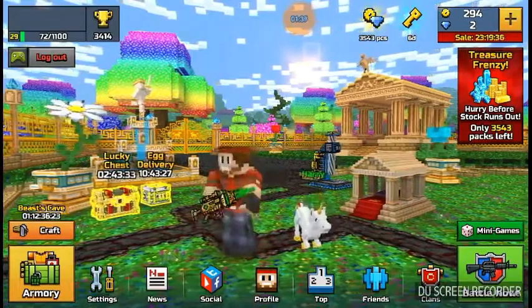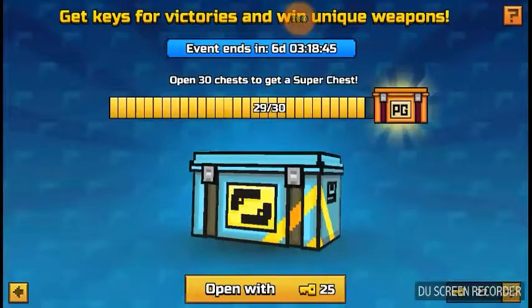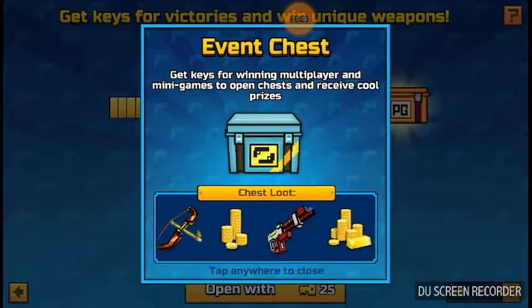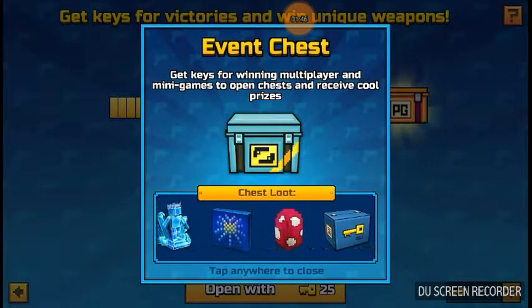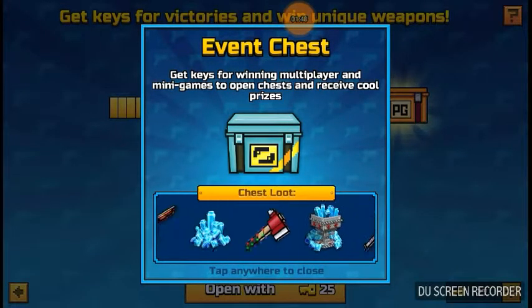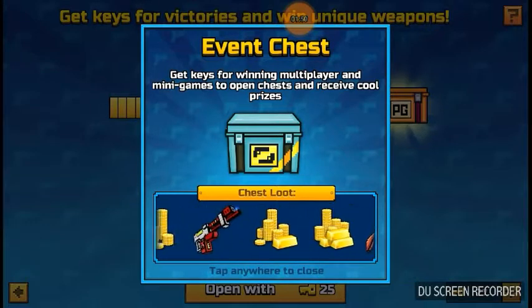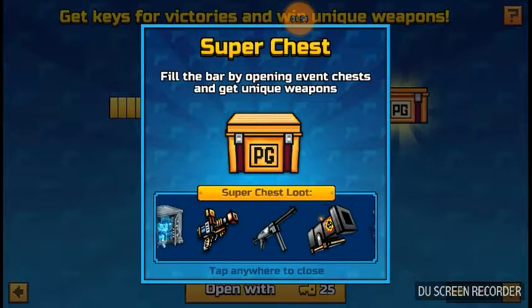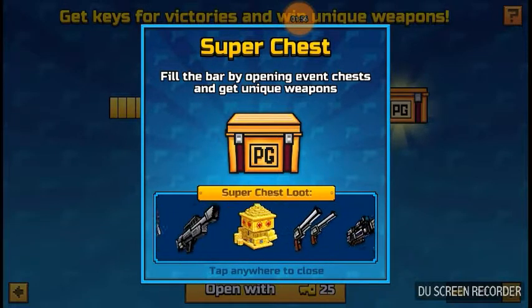They have this new thing called Keys. You can get keys from winning battles, and you use them to spin these chests. You can get old weapons from them and a bunch of cool stuff — it's basically an upgraded Lucky Chest. If you spin 30 of those, you get the Super Chest, which gives you really good old guns.